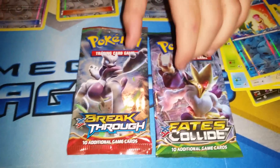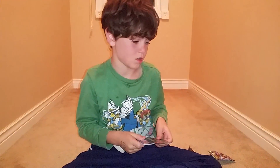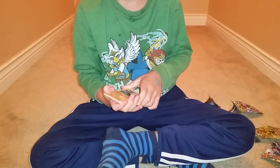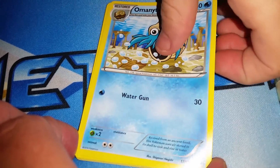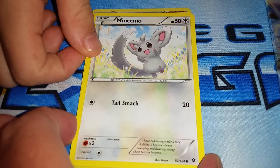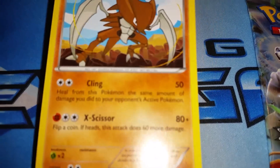We have two more packs left. Next will be Fates Collide with Alakazam — a Mega Alakazam. I have to say that for Fates Collide, we opened a whole booster box and we never got an Alakazam or a Mega Alakazam, so I was pretty surprised. Squeeze the pack, please. First card is a Zygarde — and you're a fan of Zygarde, aren't you? Yeah. Whimsicott, Smizey, Sigilyph, Gardevoir, Meowstic, Whimsicott — Reverse Holo Common. And the rare is Kabutops. Very cool.